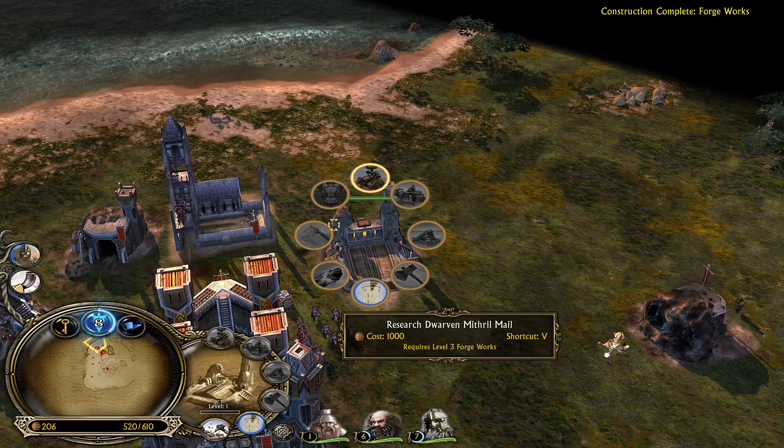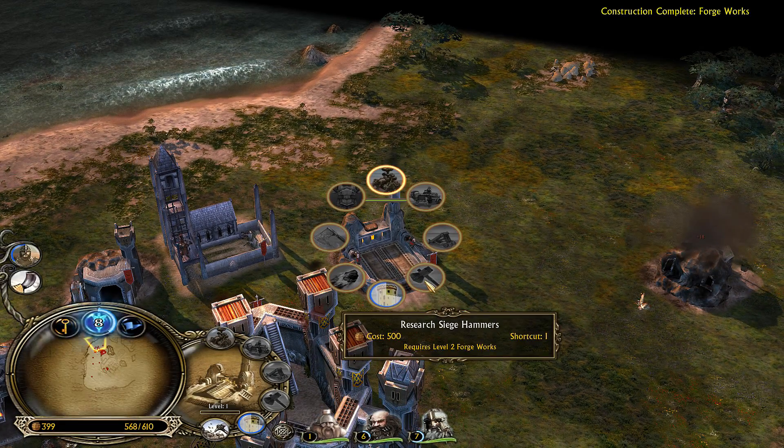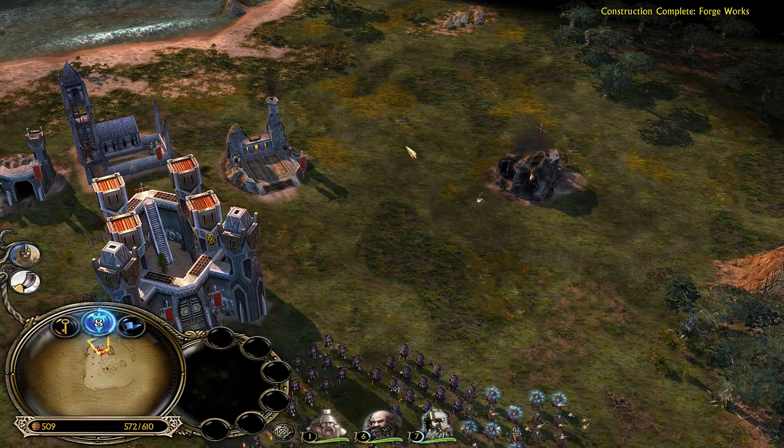Looks like there's a new Mythril Mail icon. I'm pretty sure the Forgeblade icon is updated as well, and Siege Hammers also looks new. That's pretty cool.